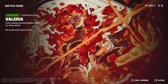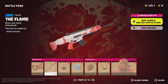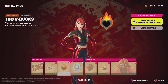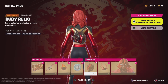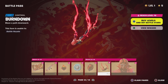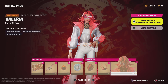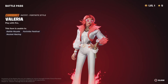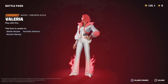We have Valeria. We have the Flame. I'm sorry but I don't even care about anything else — Peter Griffin's the best, you know? That's just awesome. We have Ruby Relic, Burndown — dude that contrail goes perfect with the skin. We have Valeria — wow, these skins are actually good. This is actually a good Battle Pass.